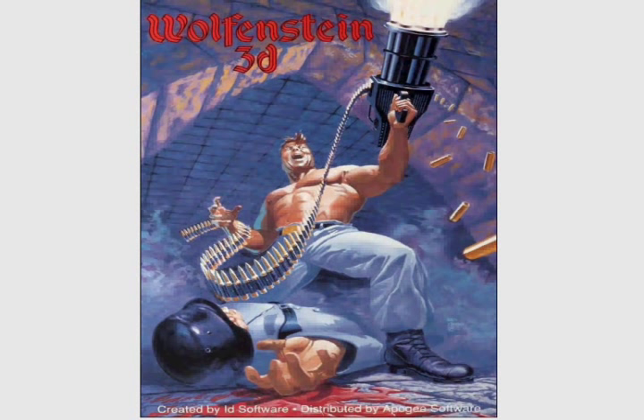Welcome to the Wolfenstein 3D walkthrough on the I Am Death Incarnate difficulty for the PC. I'm Jefferson Davis, and this is Episode 5, Floor 5. This map features the secret exit switch, which allows us to travel to the secret floor. Also, this map features a glitch insomuch that you cannot achieve 100% treasure in this map.